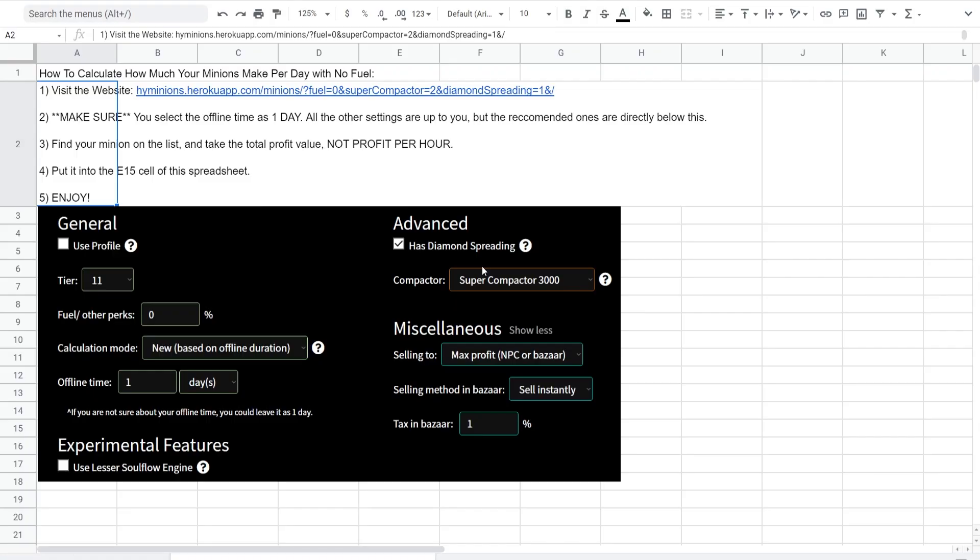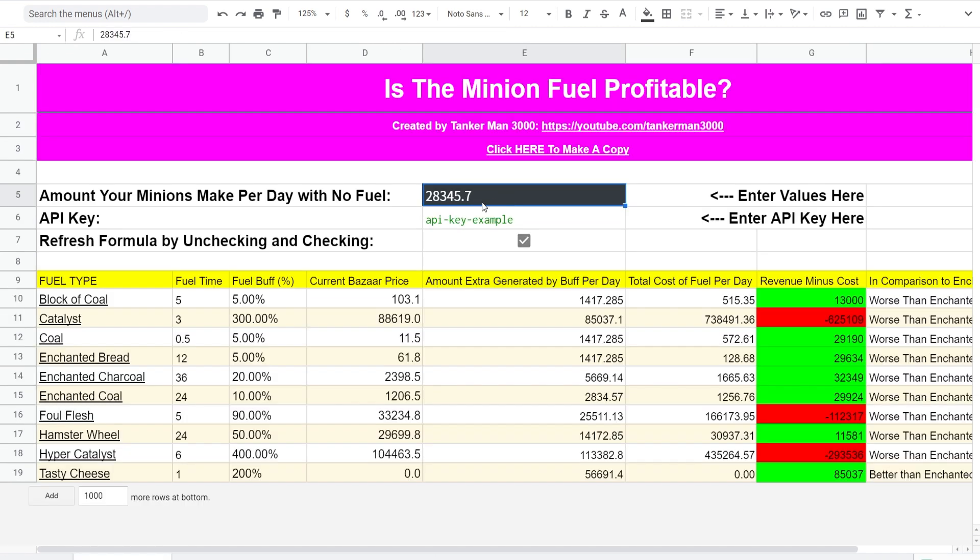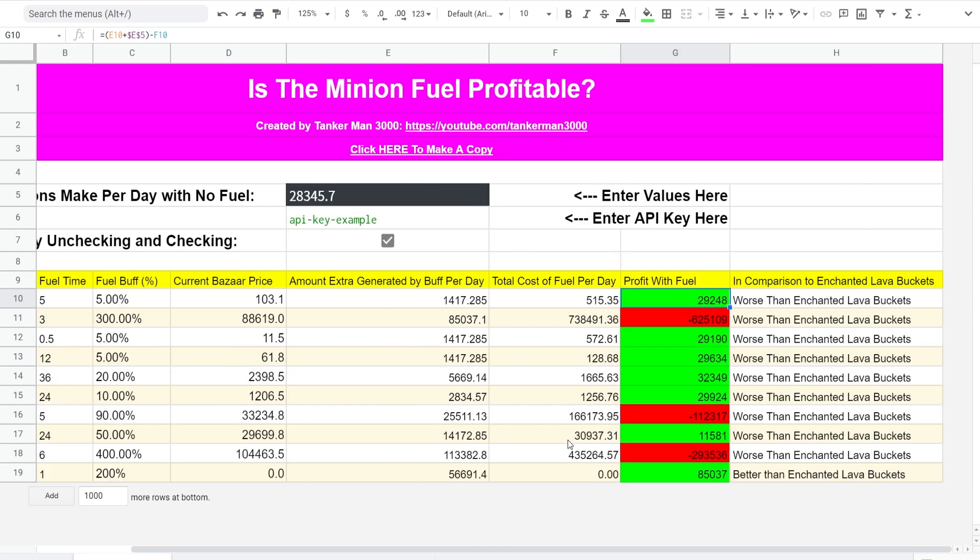Then I just need to go back to the spreadsheet and paste in that value with Ctrl+V. It'll change the color, and you'll see that it's changed the amount generated by buff per day — that change is basically how much you're earning based on the fuel. So for example, with our 28,345, let's say I started using blocks of coal as my fuel source. I'd earn an additional 1,417 per day, not counting the cost of fuel. The profit with fuel is 29,248, and it tells you yes, that would be profitable. So if I was doing this for XP or collections, which I am, that is actually going to be profitable.